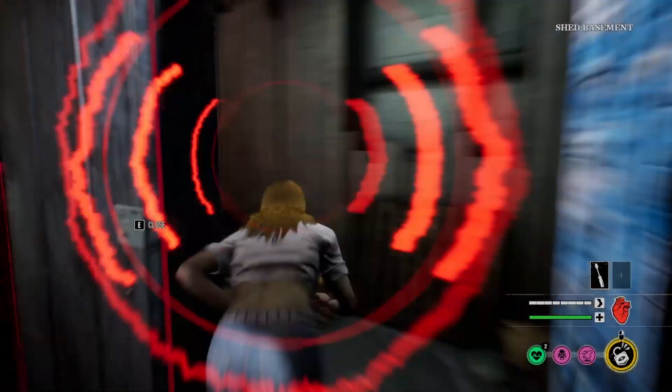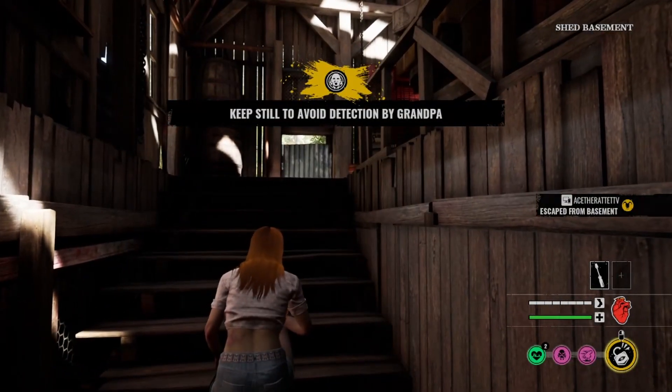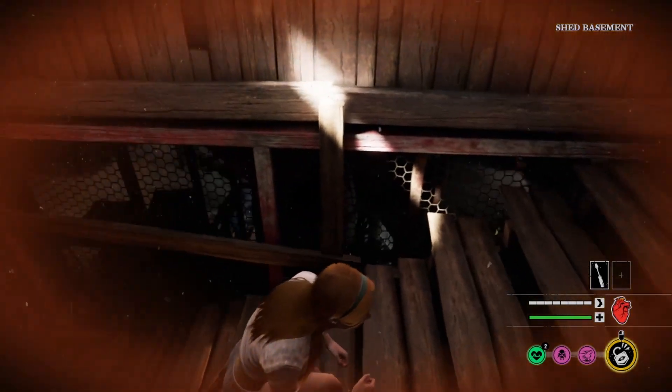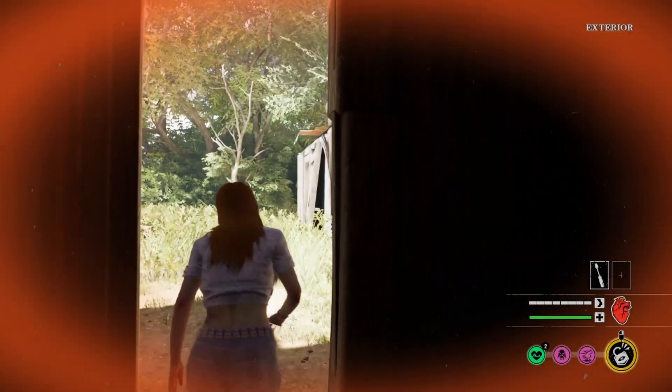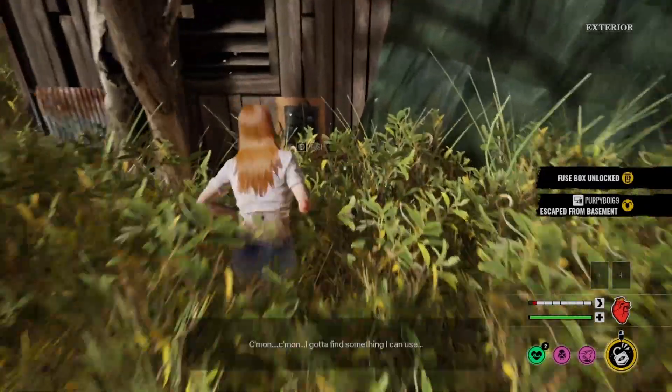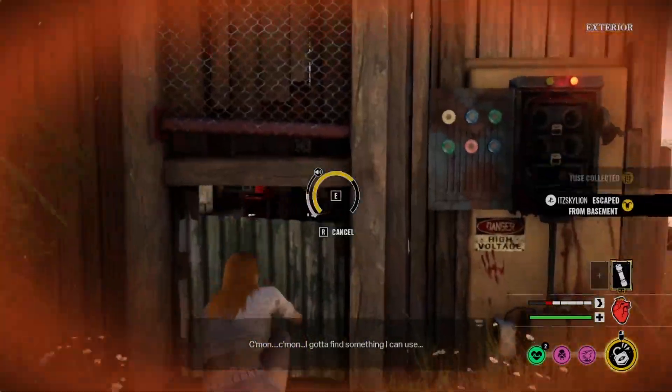Granted Connie is pretty powerful but the fuse box is just — it doesn't matter, fuse box is so good. I could have got out even faster if it wasn't for Leatherface being right there. I didn't know I was gonna be doing a speed run in this game either. I didn't go in with the mindset to speed run — it just happened.